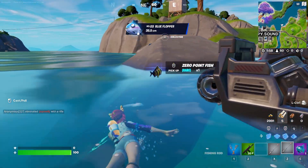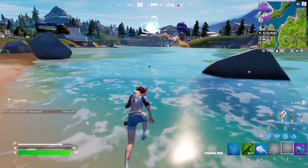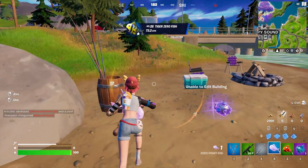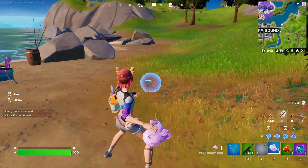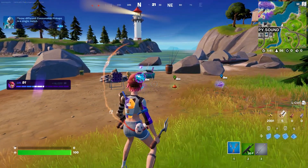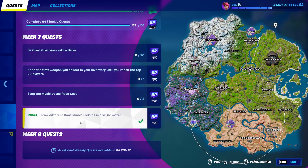We have gotten our three separate fish, so let's go ahead and pick them up. I do need to find this flopper — there he is. Now that we have our three different consumables, all we're going to need to do is hold down our right-click or our aim-down-sights button, and then just go ahead and throw all three of them to complete this challenge incredibly easily and throw three different consumables in a single match.